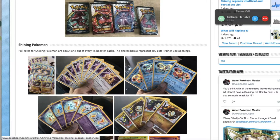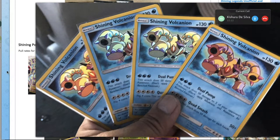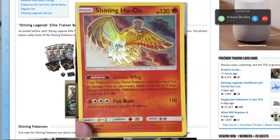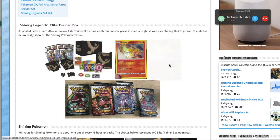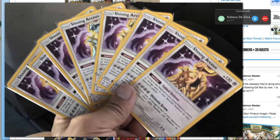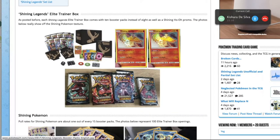Especially when you've got Tapu Koko doing 20 to everything for a DCE. It's nice to have Arceus, but that's about it as far as guard Pokémon go. Now Shining Volcanion looks really cool. We noticed the arts all look different — let's do some investigative work. Looking at multiple copies, it seems like there are at least two different holographic patterns.